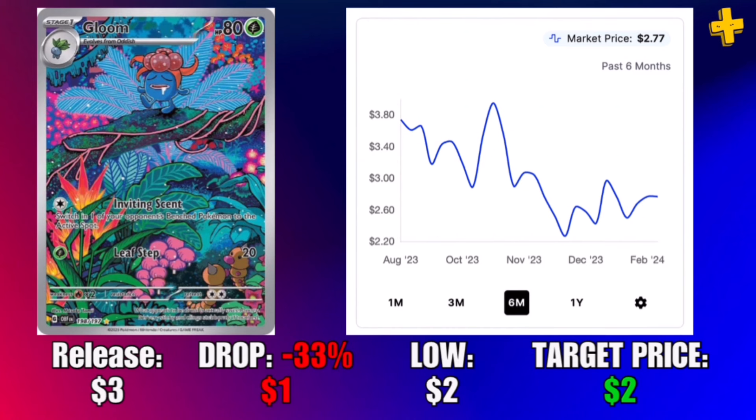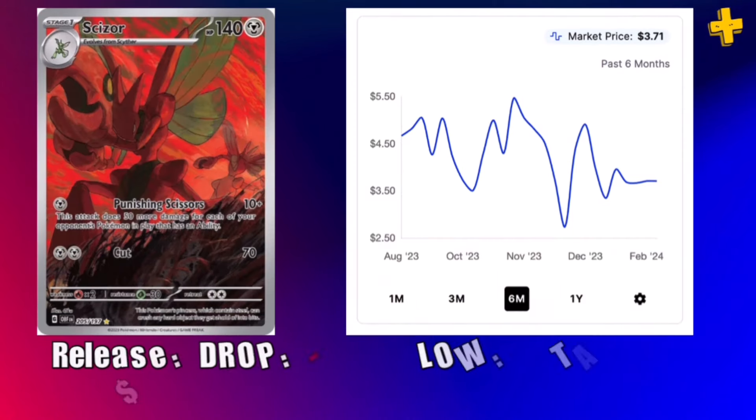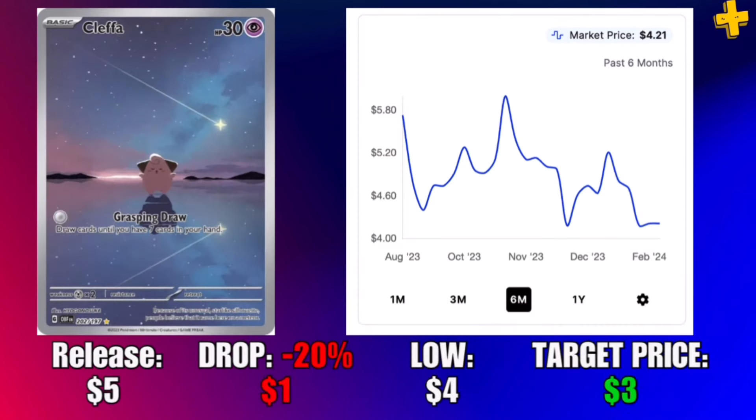I've already picked these up and I think they're great pickups. First one is this Gloom illustration rare — great looking card, vibrant colors, should have been in 151. I think it would have been a better chase card there, but luckily it's just two dollars. Next up we have Scizor, one of my personal favorite Pokémon of all time. It's so cheap, less than a pack. And another card ready for pickup is this beautiful Cleffa card, less than a pack at four dollars and twenty-one cents.